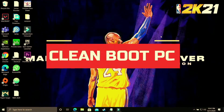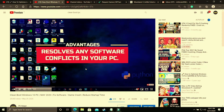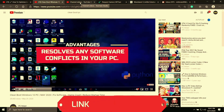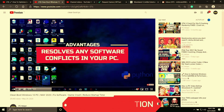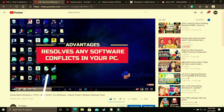The first step is a really important one — I consider it necessary before performing any further steps. In this step we'll be clean booting our PC. What clean booting does is refresh all the components of your PC and help resolve any software conflicts. I've already made a four-minute guide on how to do so; I'll provide the link in the description. Watch that video, clean boot your PC, and then proceed to the further steps.